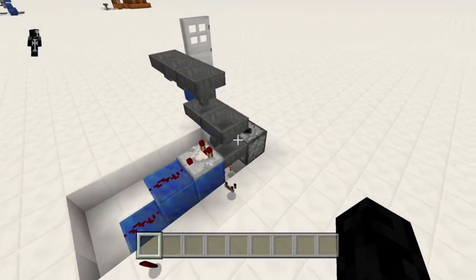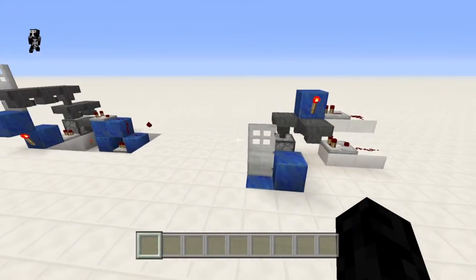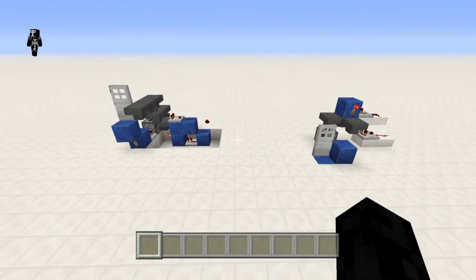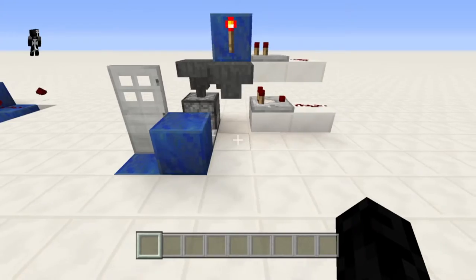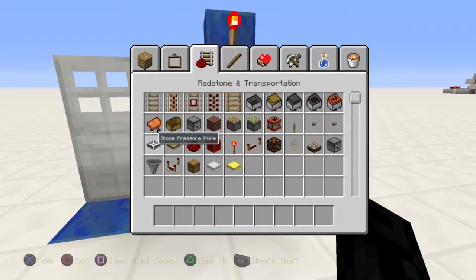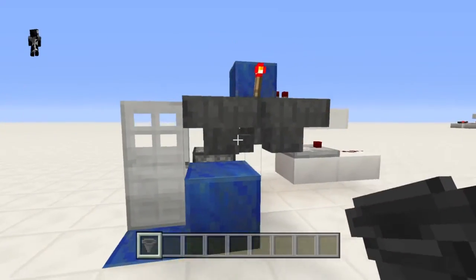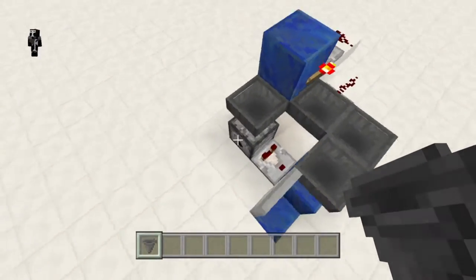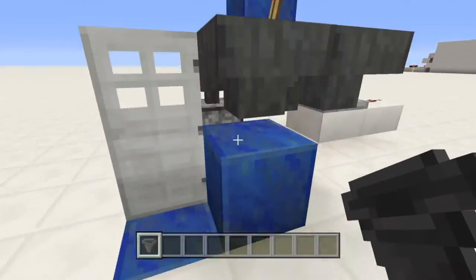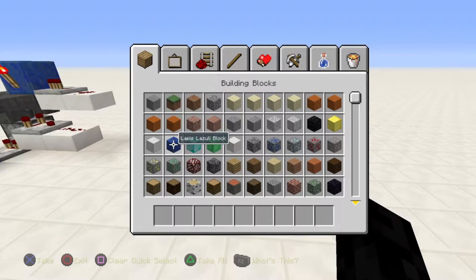And then the dispenser doesn't really work as well. So this is the new one and as you can see it's much smaller, and more importantly you don't have to dig into the ground to build it. So you can build it on second floor apartments or anything like that. Obviously it still takes up a bit of space but this will fit in just about any house. And then you need hoppers leading into it like this. So the whole thing is about 2x4x3 blocks tall and that doesn't include the pressure plates or the door frame.